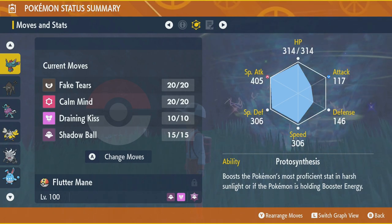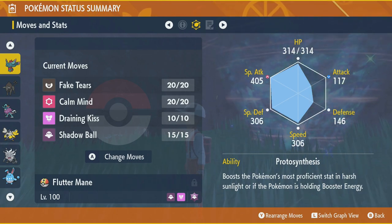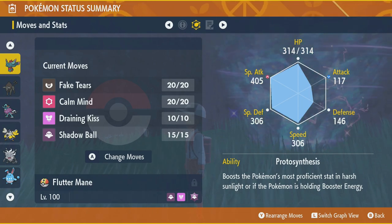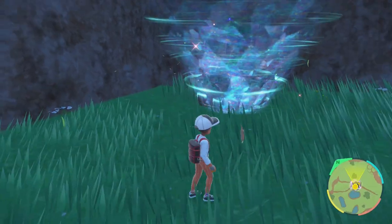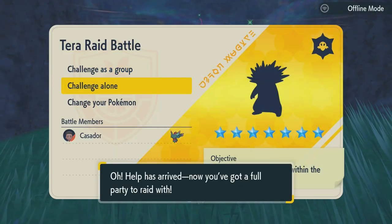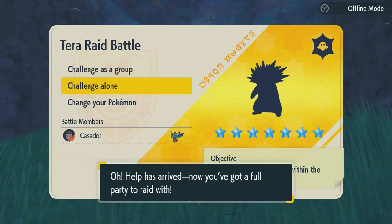For the EV spread, you want 252 on Special Attack and 252 on HP — and that's basically it. With the formalities out of the way, let's jump right into this raid. It's going to be very, very effective.